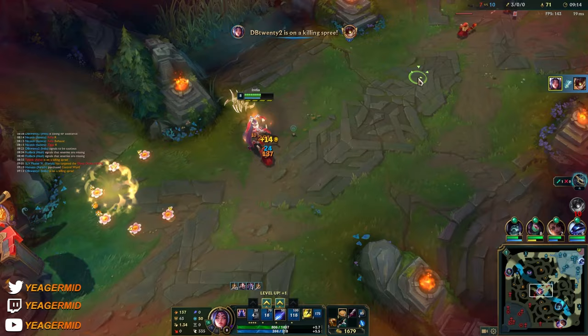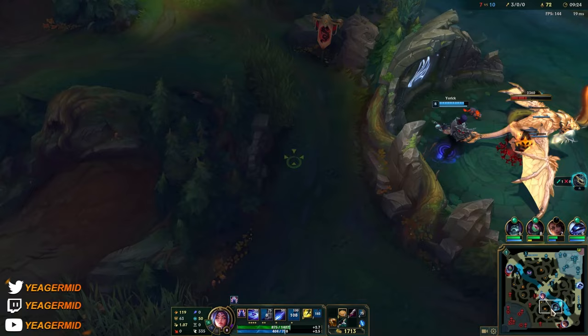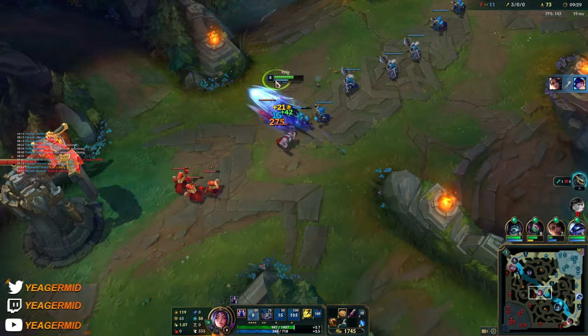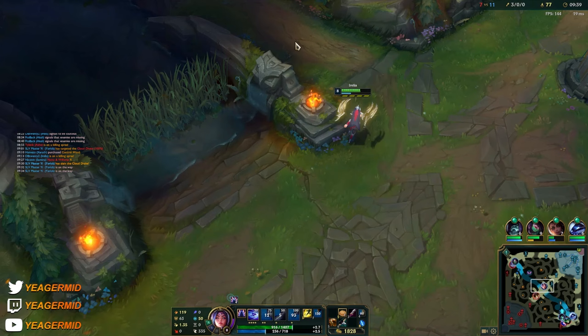See ya. Are we getting the drake or is Yorick on an AFK farming mission? Hopefully that doesn't get stolen away. Okay, no stat, so that's not happening. You know, I don't mind if the jungler doesn't gank as long as they're getting the objectives for us — that's fine.